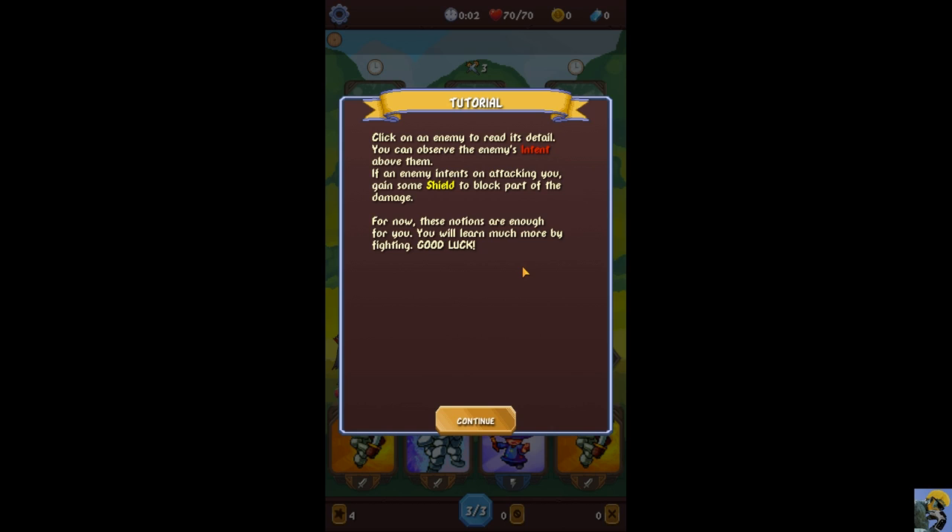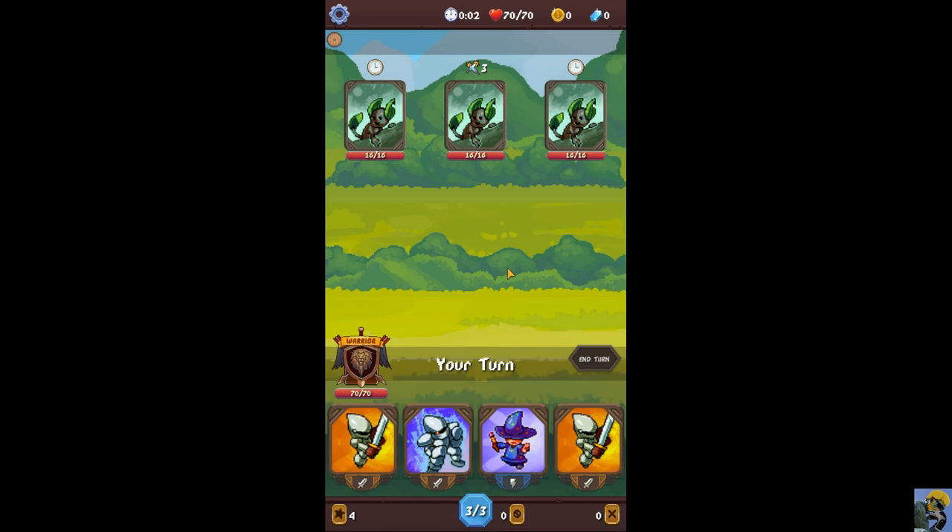You can observe the enemy's intent above them — what it's going to do. This is the Slay the Spire aspect of this, which is fantastic because it's nice to get to plan. If an enemy intends to attack you, gain some shield to block part of the damage. Now here we are in the game screen — it's a very basic interface, the pictures are pretty low resolution. At first I was like 'oh boy,' but don't let this simple aesthetic fool you. The game has, in my opinion, a lot of value and strategy built in, more than I was expecting.